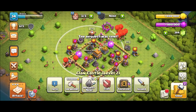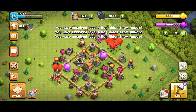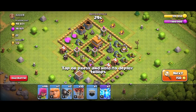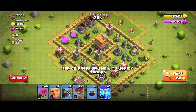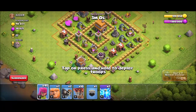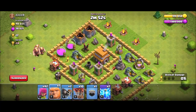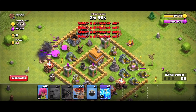I forgot to say: the Townhall 5 clan castle capacity is 15 housing space, so you can take only 3 Hog Riders there. Level 2 giants are not that much useful, but I take them for use as a mid shield.